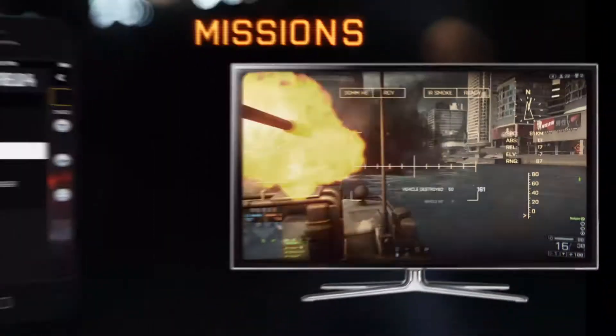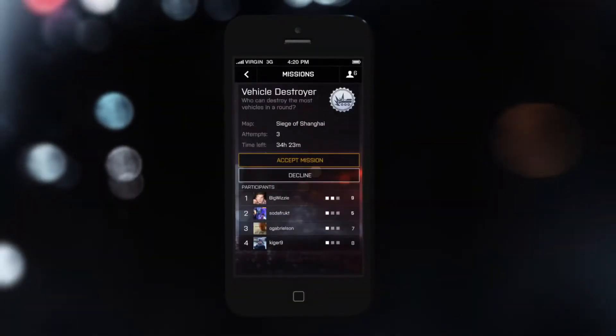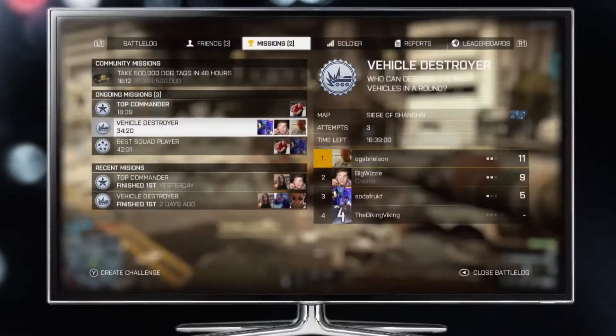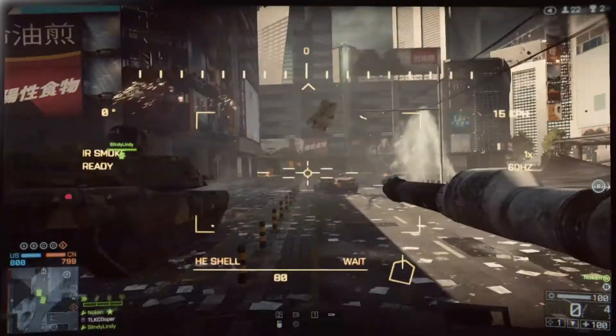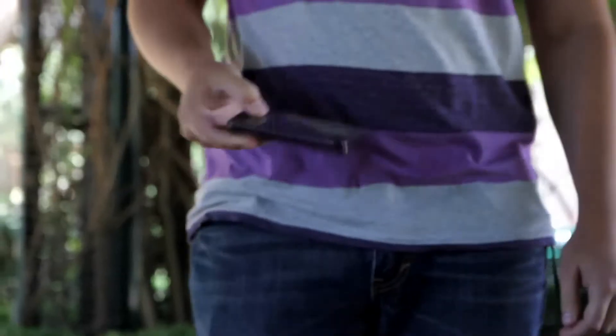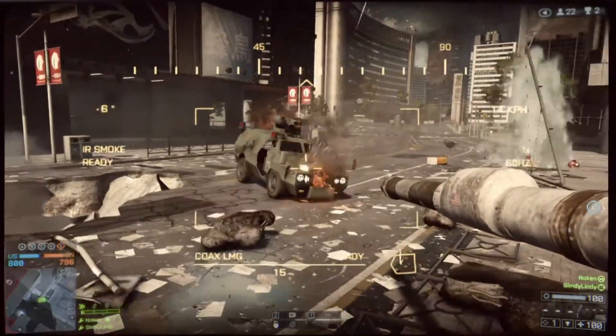Another cool feature we're now introducing with Battlelog is something we call Missions. These are small challenges that you can create for you and your friends. For example, you can set it up and say, I want to see who's actually the best tank destroyer among my friends. And you will always get notified when someone takes the lead, so you can instantly boot up the game and try to claim that number one spot yourself.